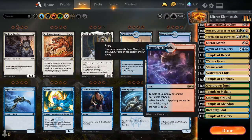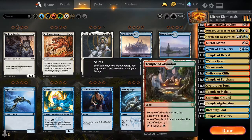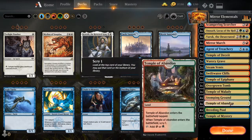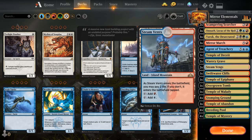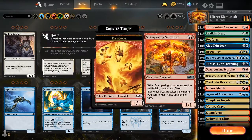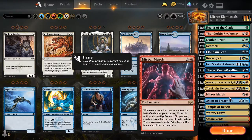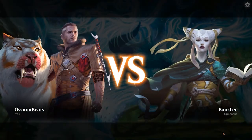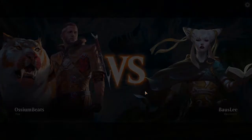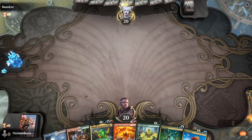They're kind of random almost. The mana symbols are fairly balanced, but I just kind of threw whatever in here — one temple, one Swiftwater, a couple of Steam Vents, that kind of thing. Just to have an interesting cross-section of lands. This thing can result in ridiculous trigger stacks. Let's do it. Cool, let's run this one.